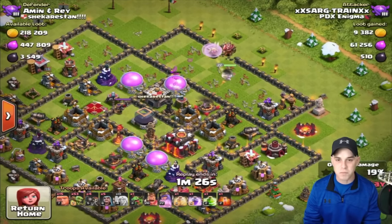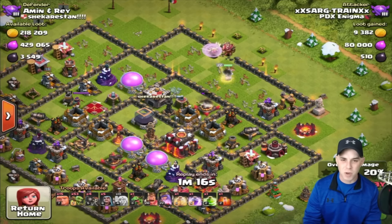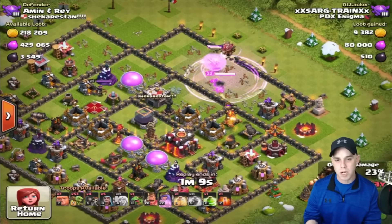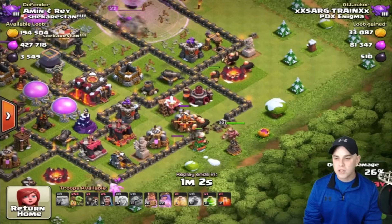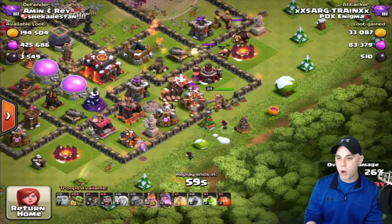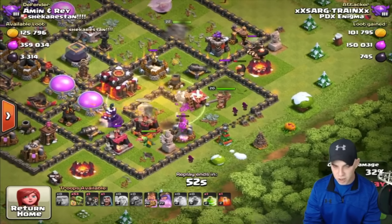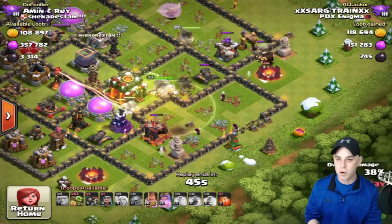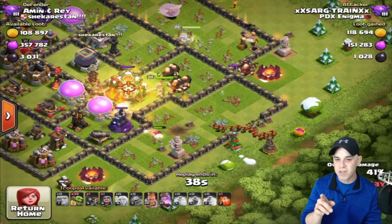The dark elixir is in the center of this base — let that queen work, taking care of structures. She got one elixir storage and she's working on the X-bow. We might have to pop her ability — being patient here, not rushing it. We use that last rage spell on the archer queen to get more value, then start dumping in the giants from the south. Baby dragons in the far south are working on structures. Wizards assist as well as the barbarian king. We don't have clan castle troops and that's fine. Drop the heal spell to heal the giants as they maneuver in — healing effects don't work against inferno towers, but it doesn't matter.